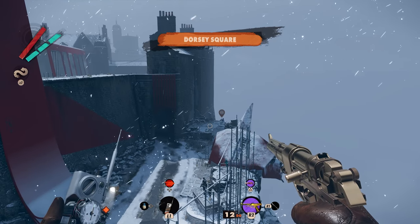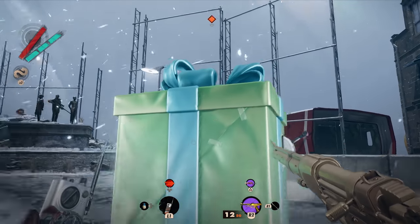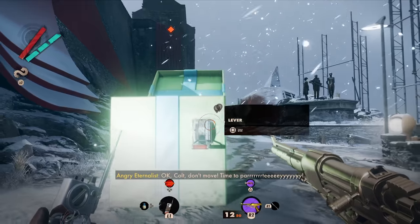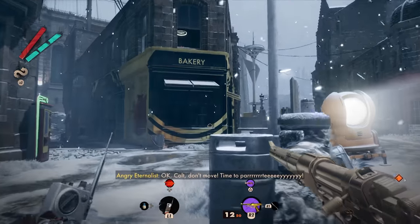You'll see a giant birthday present in the middle of the road with a lever on it. If it wasn't obvious, this is a trap. The only thing in the box is a crude weapon trinket, and if you pull the lever, you'll be fired on by multiple shooters.